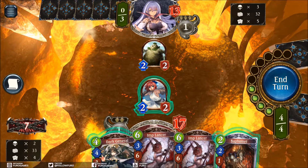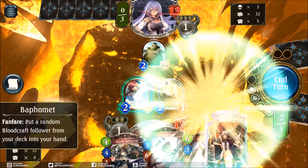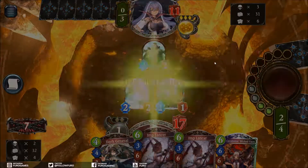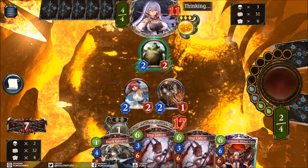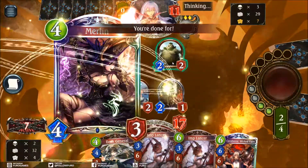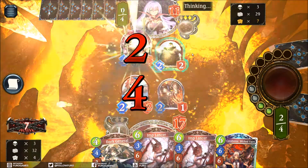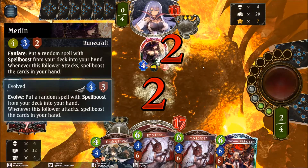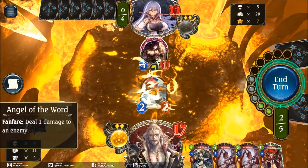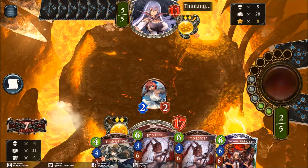Baphomet - I definitely prefer Baphomet right now over the Dark General. That is another storm unit we can play later, and we might find another 2-drop. We are going for Baphomet, which gives us the Wicked Fairy - totally good. Let us just push the damage in, he is down to 11. He is now most likely killing these 2 units - yeah, that is Merlin. So he is just killing the units, both at a time. He is down to 11. With Merlin here, it looks like he is playing a D-Shift deck. Totally preferring the Angel of the World over going for the Dark General and evolving, because on the next turn we are probably playing the Wicked Fairy and then Imp Lancer into Imp Lancer.